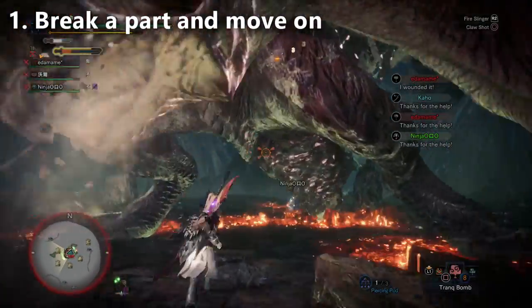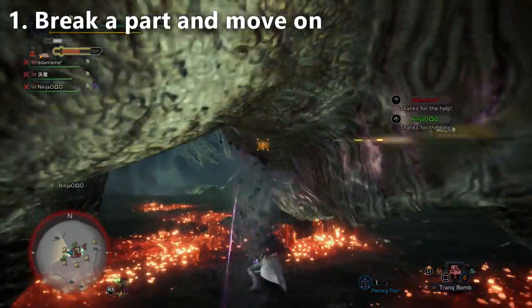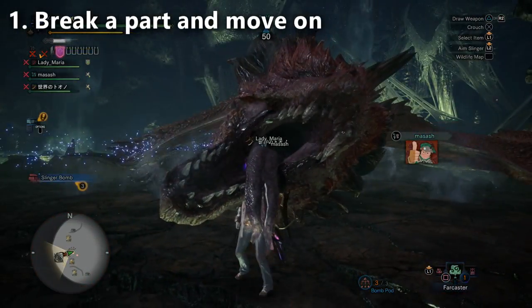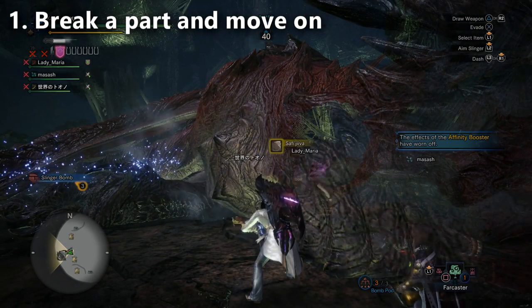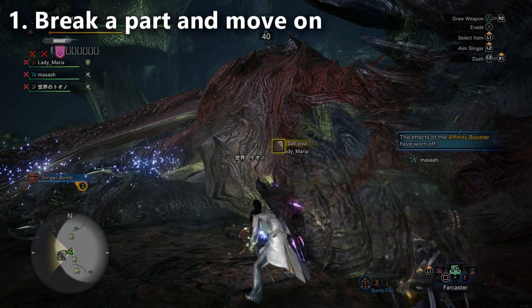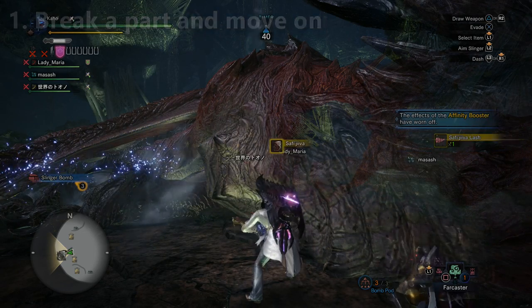Not to mention, when you cut the tail you get carves from it. Don't forget any leftover Safajiva materials you have can be re-rolled at the Eldermelder for even more weapons or more Dracolite.